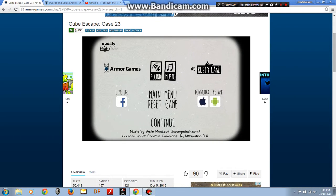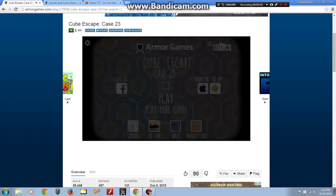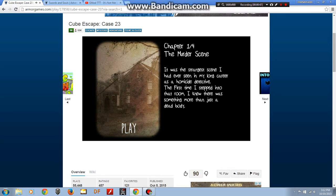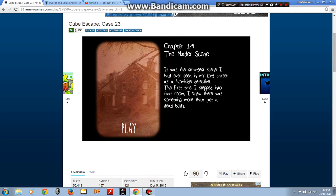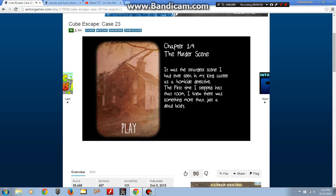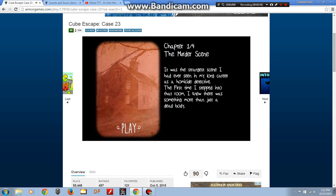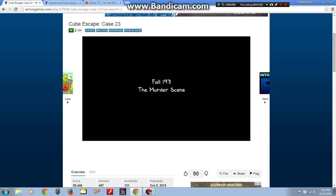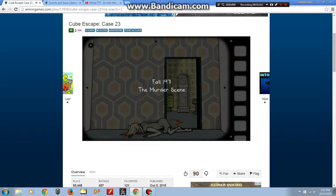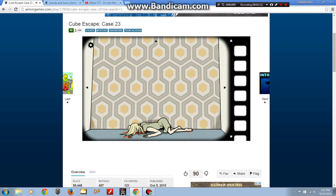I've already gone through and tried to figure out all about this game. I've gotten pretty far. Chapter 1 out of 4: The Murder Scene. It was the strangest scene I had seen in my long career as a homicide detective. The first time I stepped into that room I knew there was something more than just a dead body. I know exactly what to do from 1 through 3. That's actually the room from Seasons, which is kind of weird. But that door doesn't exist.